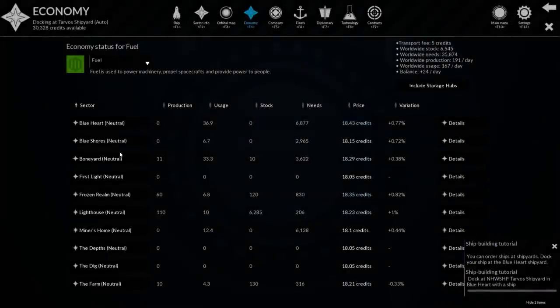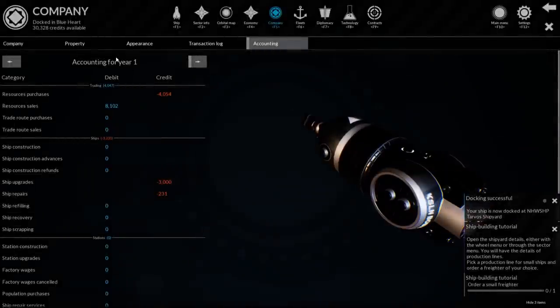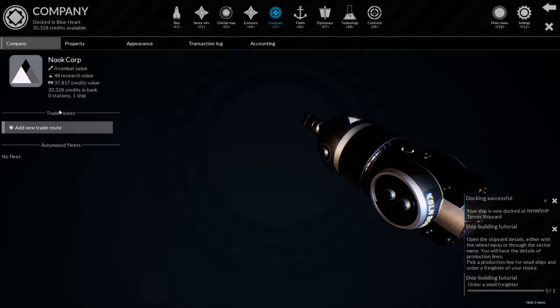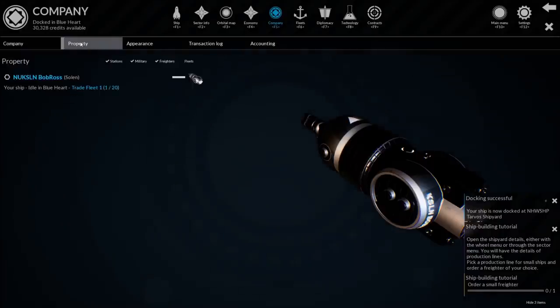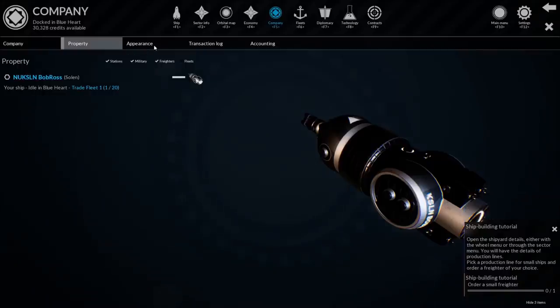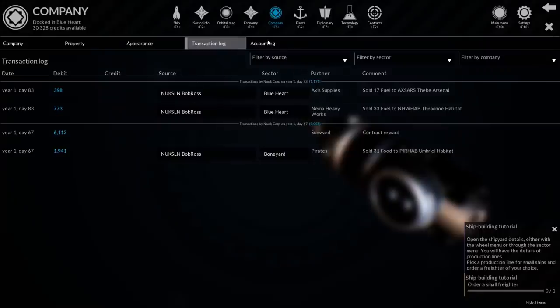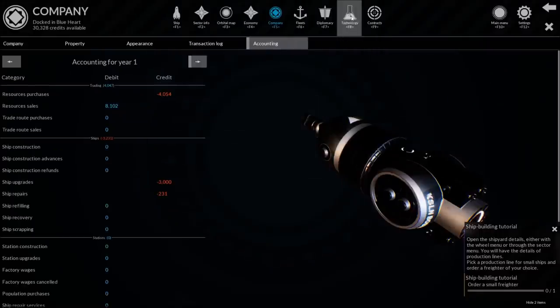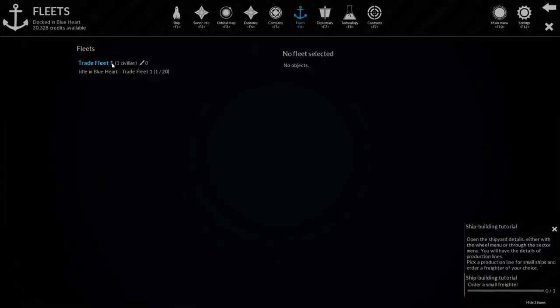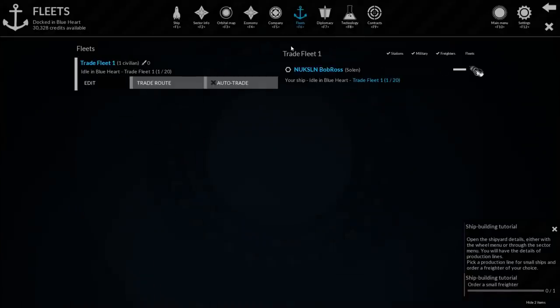So we have the economy screen - we can keep an eye on all the different stuff, things that are selling and buying and how they feel towards us, fuel, electronics and all that. My company is here. I can add trade routes as soon as I get more ships. I have one ship, the Bob Ross, my tiny little pod thing. There's my appearance, my transaction log, how much money I've been making recently. Fleets - once I get more fleets, I can start adding trade routes with my various ships.